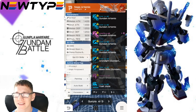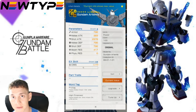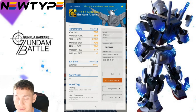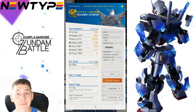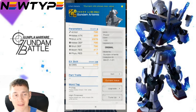Before the recent buff, this was a very underwhelming suit — it just didn't have much in the stats and the EX skills were underwhelming. But they did a buff a few weeks ago and this kit performs really well now. The overall attribute is Power, so it's weak to Speed but overcomes Technique. Looking at the stats, the melee and shot defenses are going to be really high — higher than the average default four-star — and the shot attack in particular is super high, well exceeding most three-stars and rivaling many default four-stars.